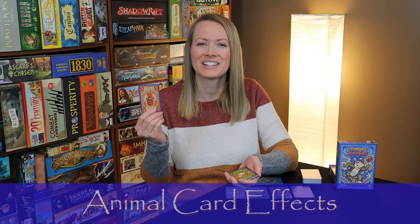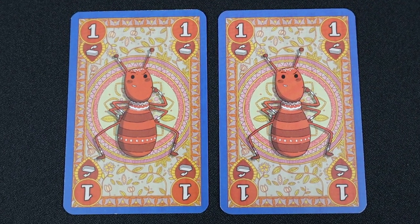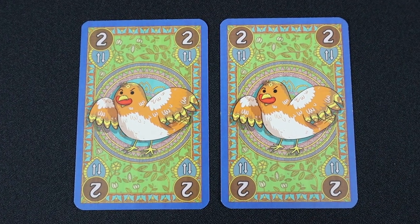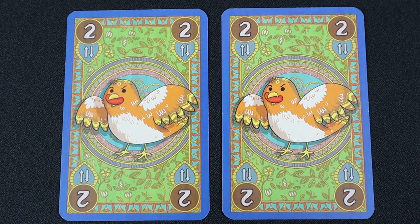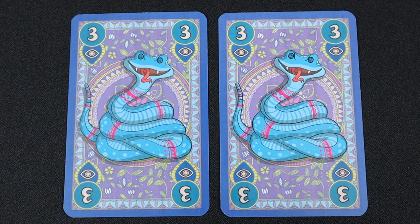The tiny ant is always a valid card; however, a player will take all the cards in the animal pile except any tiny ants played that turn, including hungry monkeys. The swift sparrow allows a player to swap one of their face-down cards with one of the cards in their hand. The sneaky snake lets a player peek at one face-down card of any player.